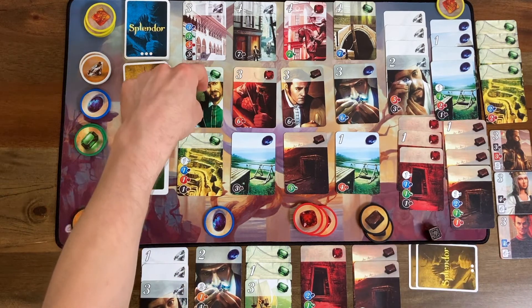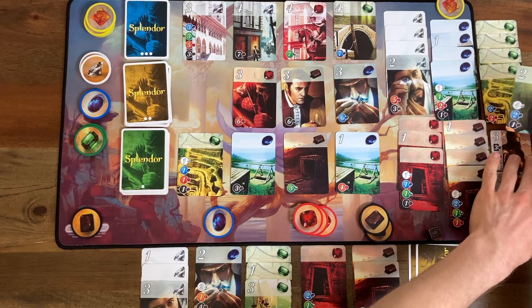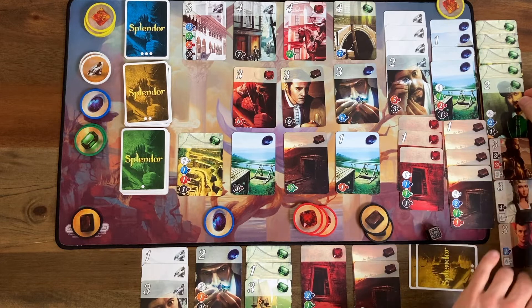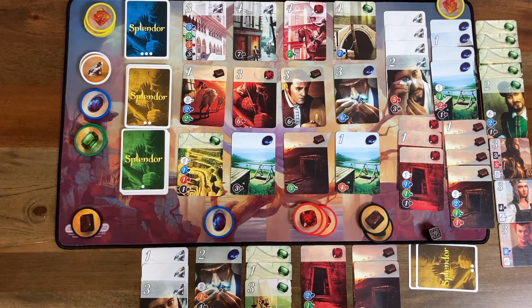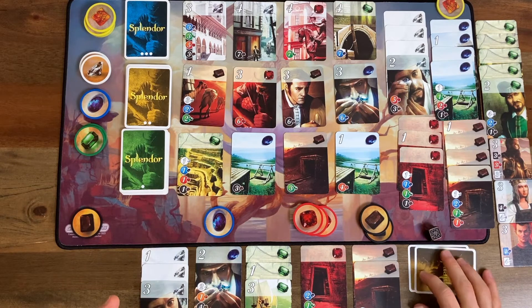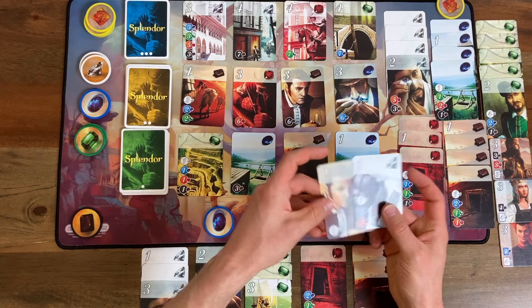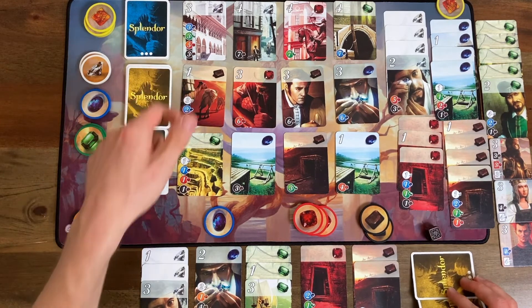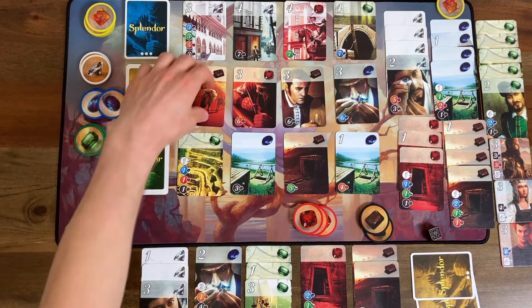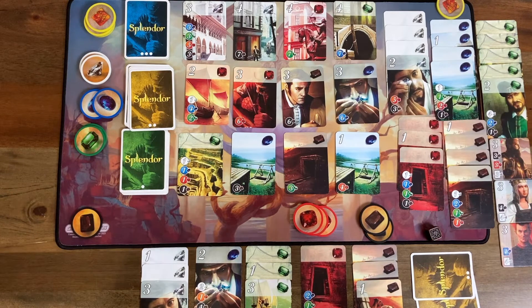Back to the AI, who sees a card it can get. There it goes, and it has reached its threshold — it's at 16 points. That means I get one last turn. I'm at 10. I would need a five-point card, which there isn't one out there. To save face, what could I do? I think the most I could get is probably a one-pointer. Sure, I could get this one for one point — three and two blue and two green. So that was quite a catastrophic defeat.